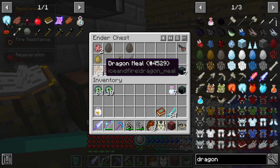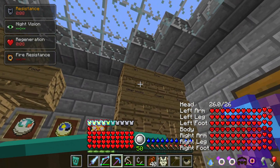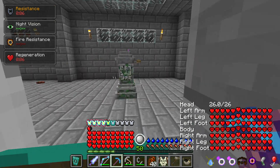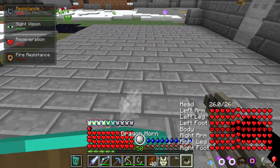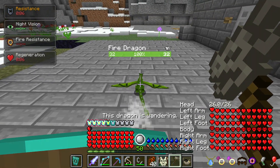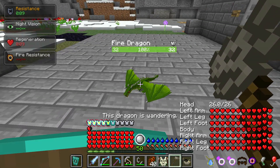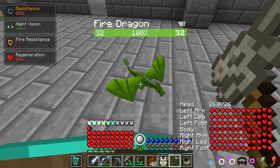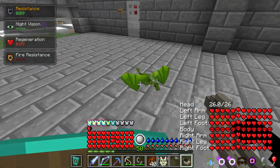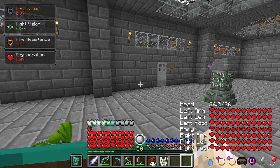Let's see what happens. I don't know if I want to feed it quite yet, but I want to see how the command staff works. This Dragon is staying, this Dragon is wandering — so you can stay or wander. It's so cute, look at it, oh my goodness, the noise it makes. I want to feed it — I'm feeding it, I don't care, it's so adorable.